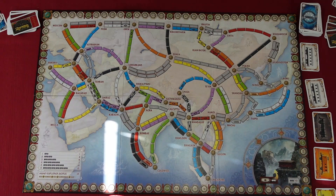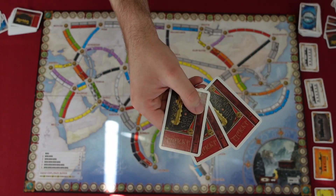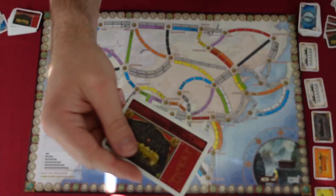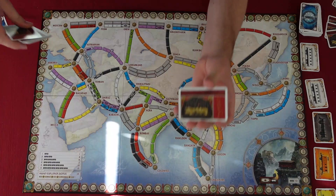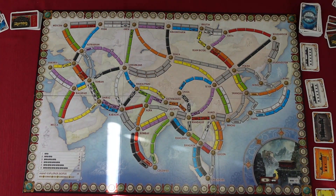During the game, if a player wishes to draw additional destination tickets, they draw three new tickets, of which they must keep at least one. All rejected tickets — either at the start of the game or following a mid-game draw — are discarded to the bottom of the destination deck, as in a regular Ticket to Ride game.